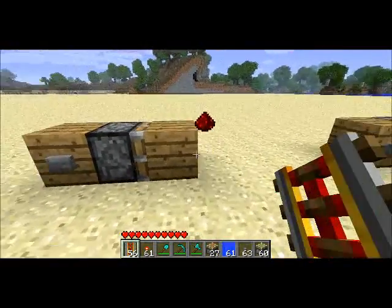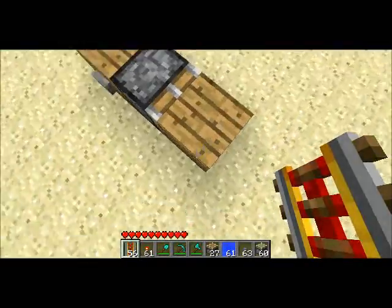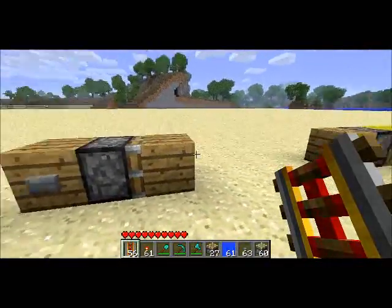Similarly, if we have an item on top of a block that the piston pushes, it'll pop off. And if it's a track, it also pops off, so that's a bit of different behavior.